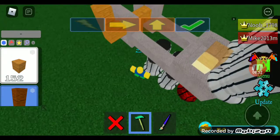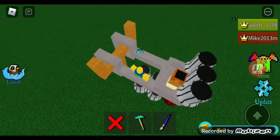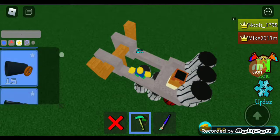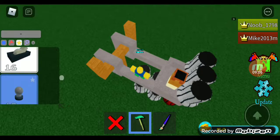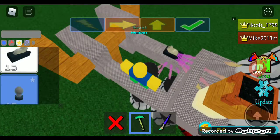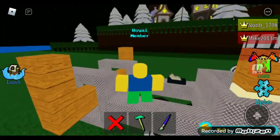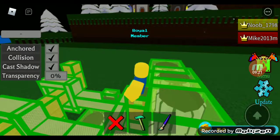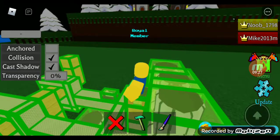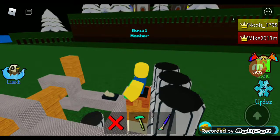I'm going to ride my tutorial catapult. You also need to add a switch so you can activate it, and you also need to un-anchor it — I forgot those two steps. Before you press the switch, you need to un-anchor everything. Okay, so now un-anchor everything. Make sure everything's un-anchored.